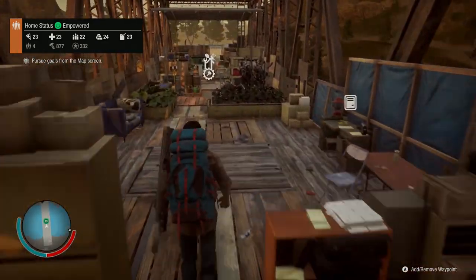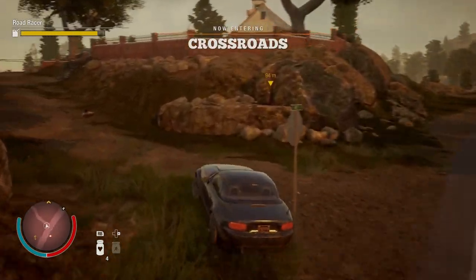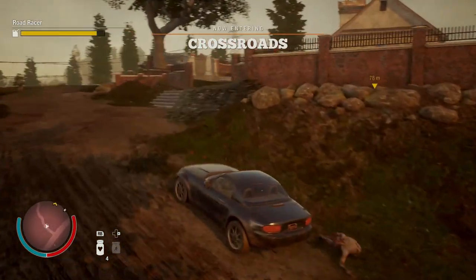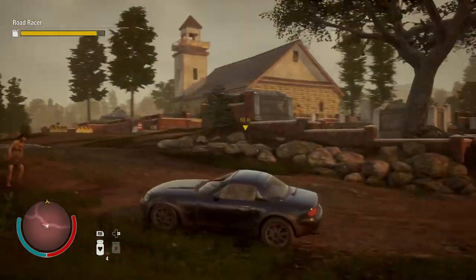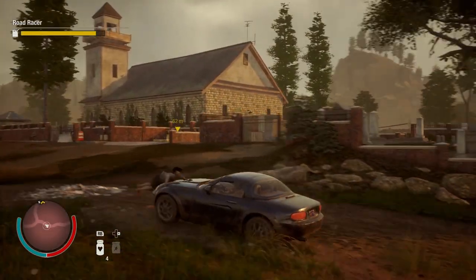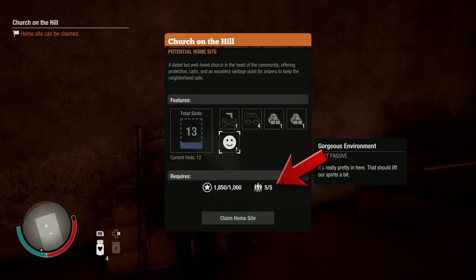The base I have chosen is the Church on the Hill, which is one of the two five-man bases in the region we're in — Cascade Hills, also known as the Foothills. Being a five-man base, you cannot move in without a minimum of five members in your community, and you will also need to pay a thousand influence to move in.